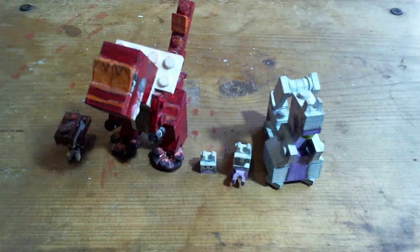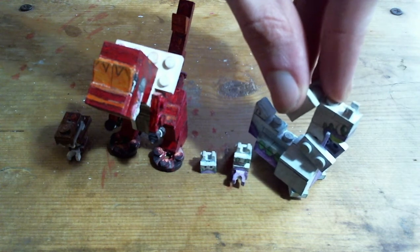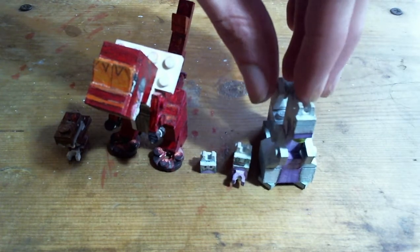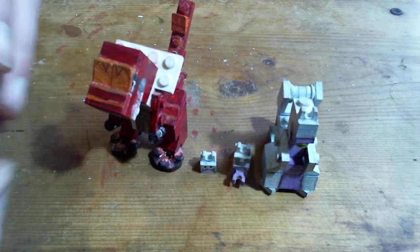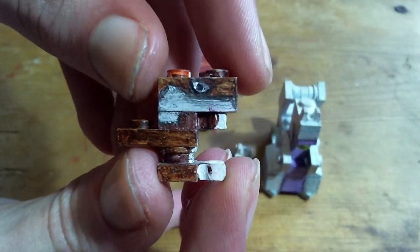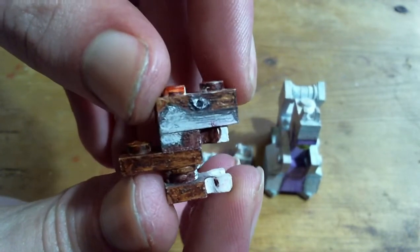As usual, if you want to see how to build Tyrantrum, a tutorial on that already exists. I think this particular Gooja design is a different design from when I had a tutorial on it. I'm not sure if the last tutorial on Gooja was using this exact design or if the build was slightly different, but either way, I'm going to be doing a tutorial on this Gooja build sometime in the next couple weeks, along with a tutorial on Delphox that I never did after I remade it. So in two weeks will be a tutorial on this Gooja and Delphox together.